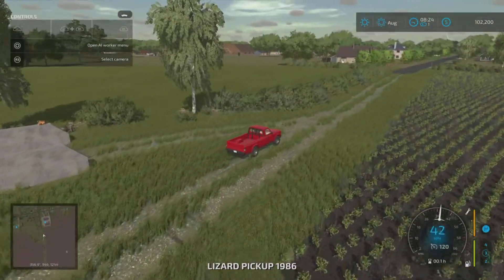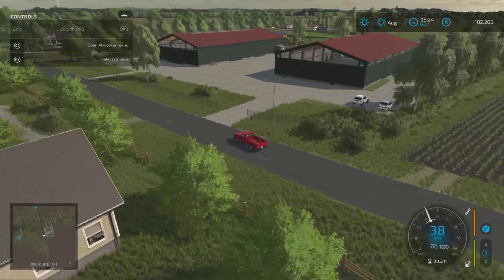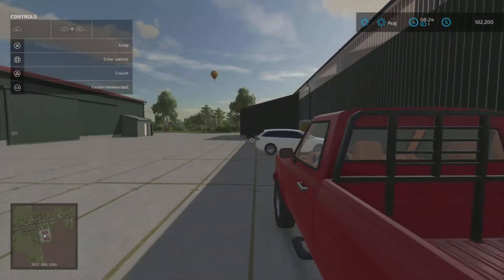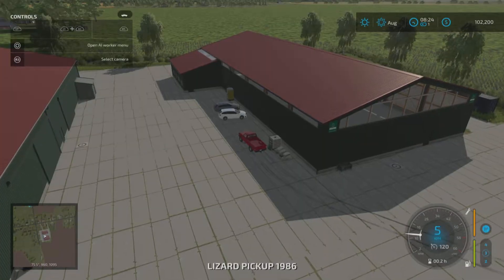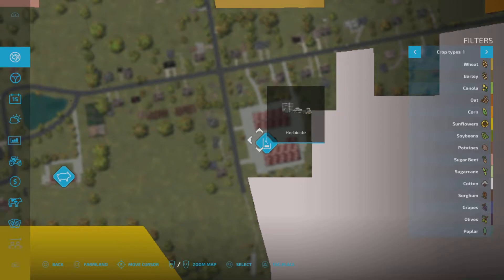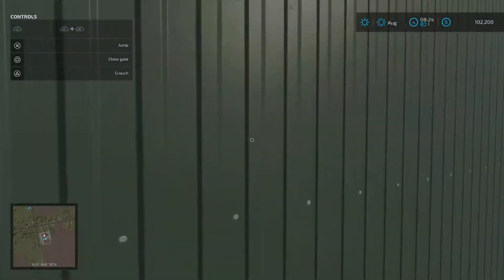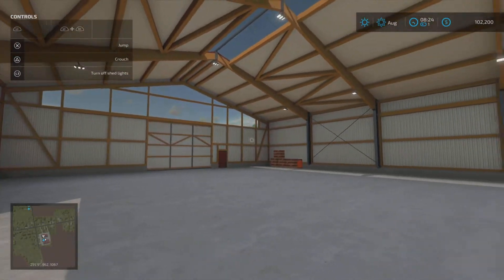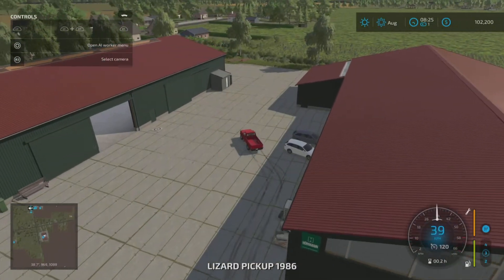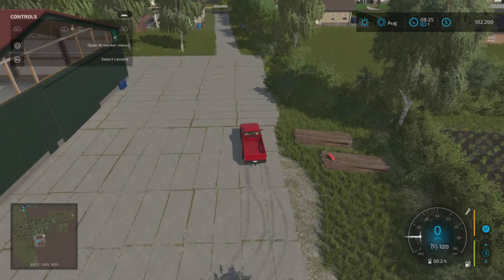There is one last area I drove past - another nice big area with big sheds. Here you have a buy point for herbicide only. You can open up the doors and simulate that you're leasing it, even though you cannot buy anything to put in it. I assume it's a quick fix for the map maker.